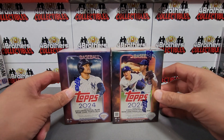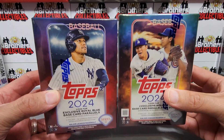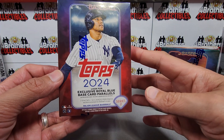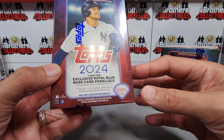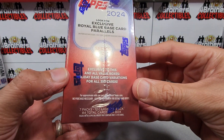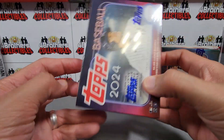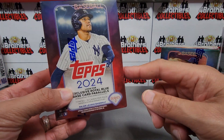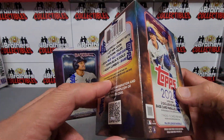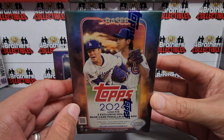Both of these are $24.99 and you can get them at Walmart, Target, or Barnes and Noble. In Series Two we're looking for those royal blue parallels coming out of these blasters — seven packs per box, 12 cards per pack. We're also going to be looking for numbered cards and those Heavy Lumber inserts; I have yet to pull a Heavy Lumber so it'd be pretty cool to finally pull one. The Update Series is also $24.99, seven packs per box, 12 cards per pack — same amount of cards.